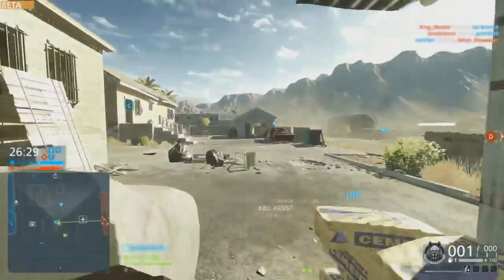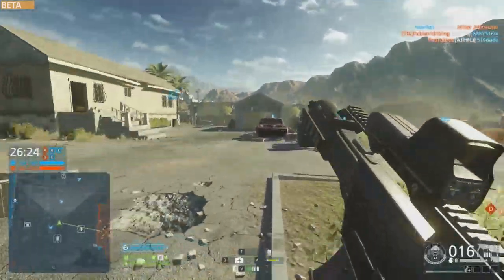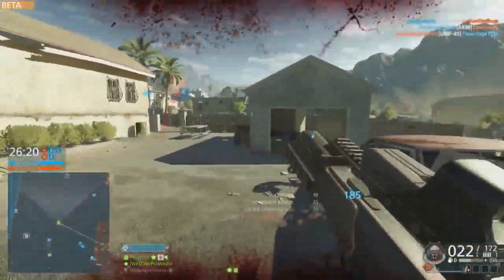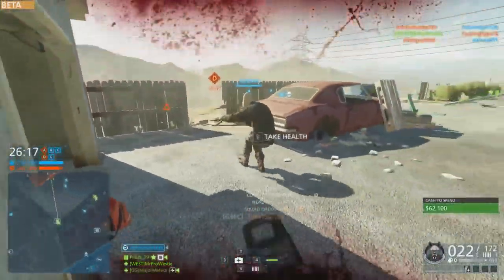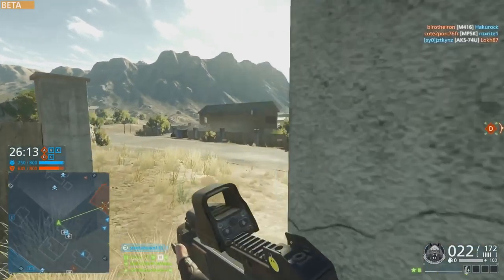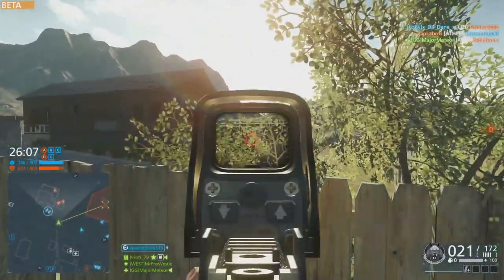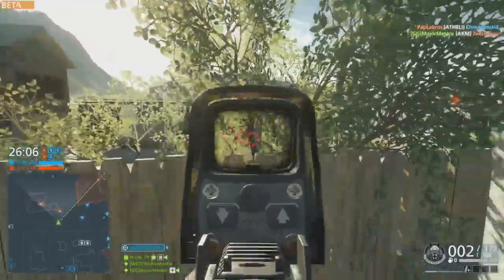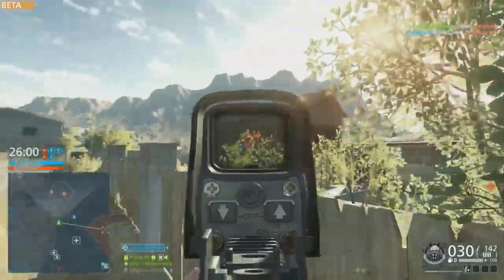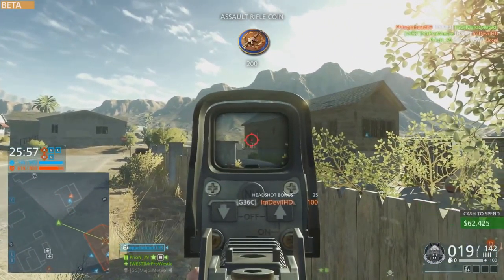I think the buzzing sound in vehicles that Battlefield 4 had was a good system — when health drops below a certain level. That sound is present in the transport helicopter in Hardline, but if it could be put into the ground vehicles as well, that would be a good way of doing it. It doesn't have to be the same buzzer — maybe something more relevant — but having an audio cue is much more helpful than just seeing a red flash at the bottom of the screen, especially with blood splatter also on screen.